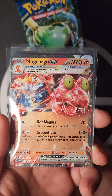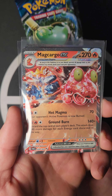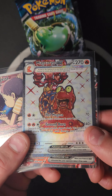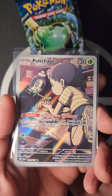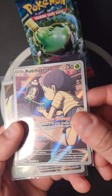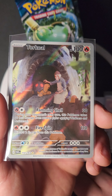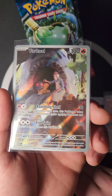Me and my girlfriend also pulled two Magcargo ex — we got the illustration and the regular. Magcargo: Hot Magma for 70, your opponent's active Pokémon is now burned; Ground Burn for 140 plus discard the top card of each player's deck, doing 40 damage for each energy card discarded. Really unfortunate we couldn't pull the Slugma to evolve it. We also pulled Polteageist — Storehouse Hideaway: as long as this Pokémon is on your Bench, prevent all damage from effects and attacks. And a cool Torkoal.